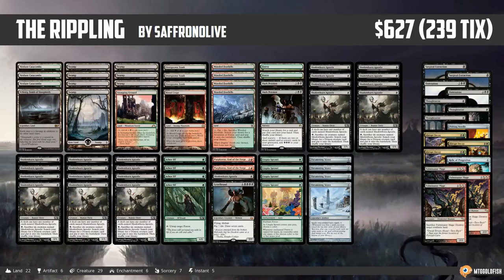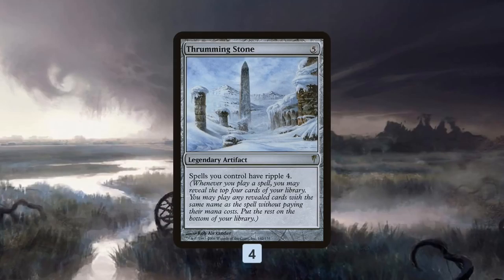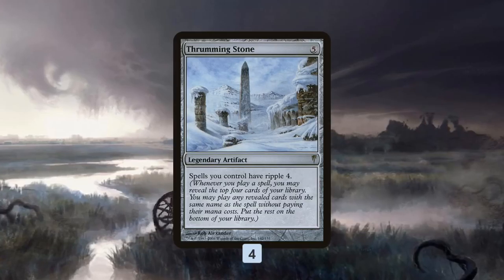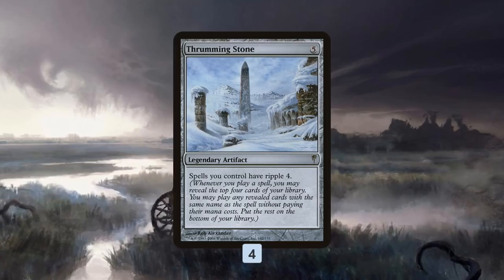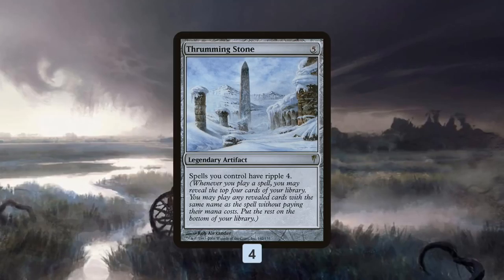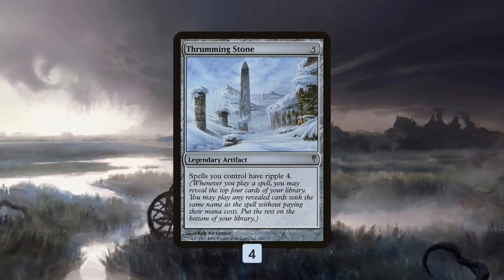Let's talk about Thrumming Stone. It's a 5-mana Legendary Artifact that gives our spells Ripple 4. Ripple means when we cast a spell, we get to look at the top four cards of our library. If we hit a spell with the same name as the spell we cast, we get to cast that spell for free. So if we cast a Birds of Paradise with Ripple 4, and we hit another Birds of Paradise in the top four, we cast it for free, which triggers another Ripple, and it keeps going.